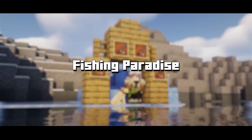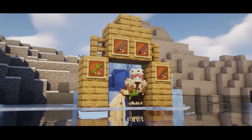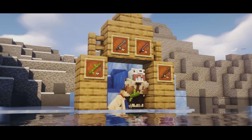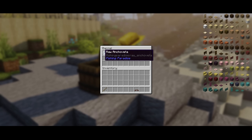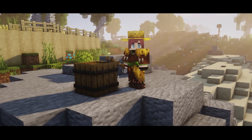Fishing Paradise includes four new types of fishing rods: bamboo, metal, netherite, and wooden fishing rods. New types of fish are also present, including tuna, herring, shrimp, and a few more to name.